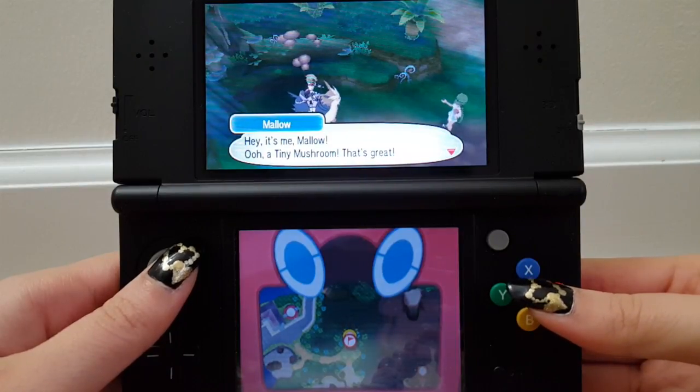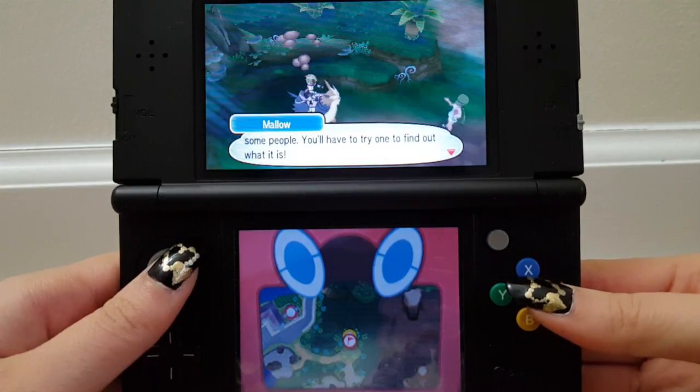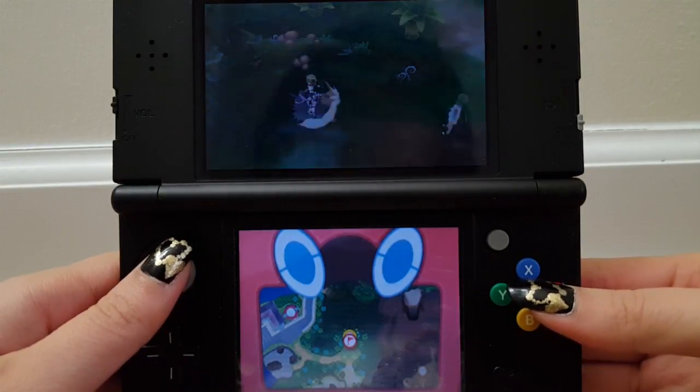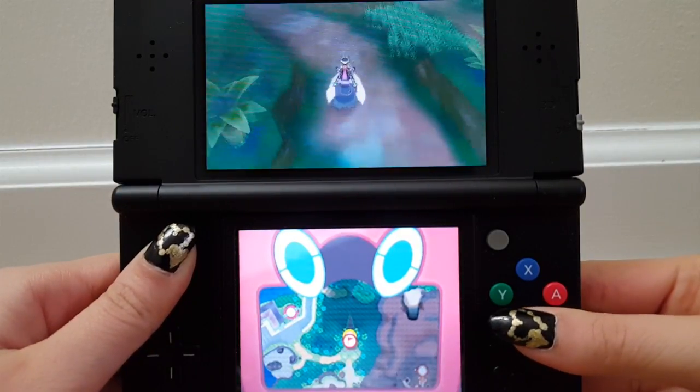Hey, it's me, Mallow! A tiny mushroom — that's great! There's a secret to why they're so popular with some people; you'll have to try one to find out what it is. Still three ingredients left to get. Is she following me? Jeez, Mallow — can't you trust me to do this on my own?